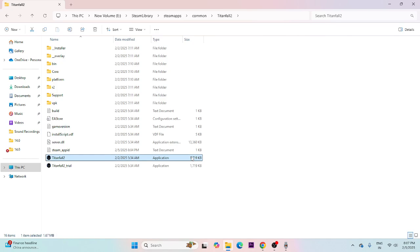From here, find the executable (.exe) file and launch the game directly from the installation folder. This works in most cases. Make sure to run the game as an administrator and in compatibility mode.